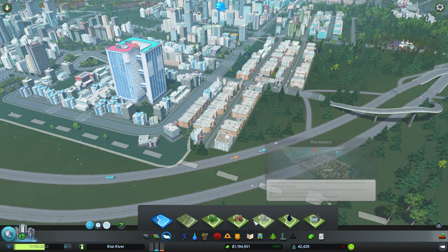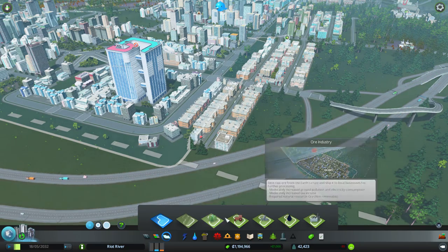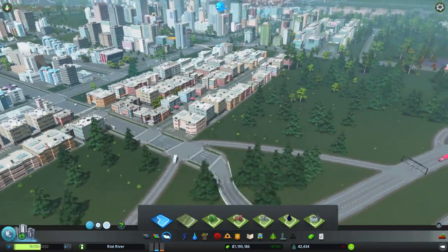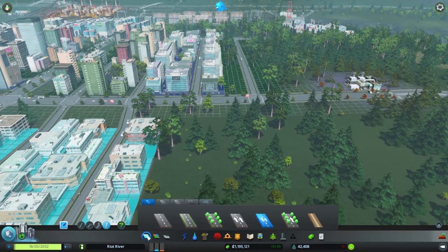What do we have available? We've got generic industry, oil, ore, and also farming as well. Perhaps we'll try and add some office space and see if that increases demand between people coming here - a bit maybe.